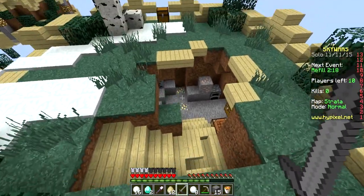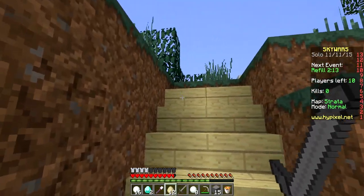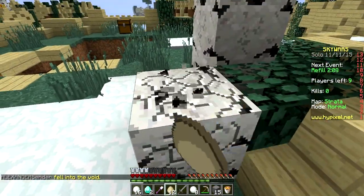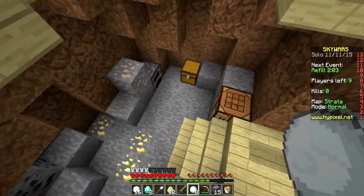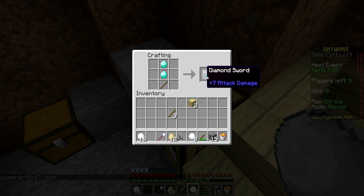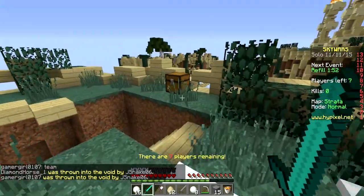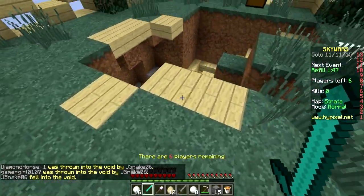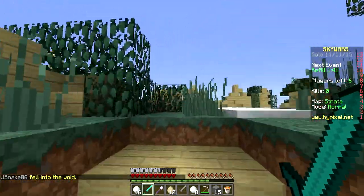I thought a guy fell off there — I have to rewatch that. Was that snowman guy? Let's get this wood and hopefully no one will sneak up on us. Hopefully our little friend has our back. Let's make a sword — we can't enchant it because we don't have the enchanting kit, but a diamond sword is good. Let's check his place for boots or anything useful.